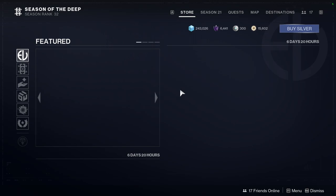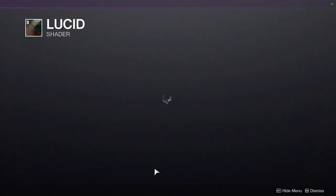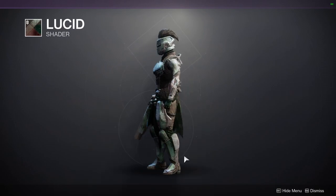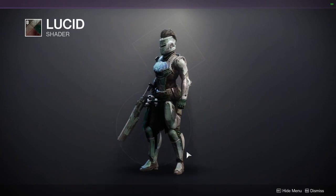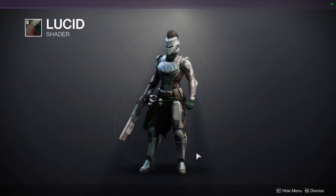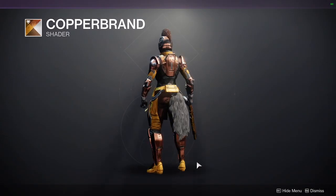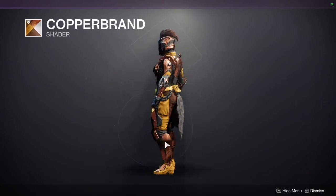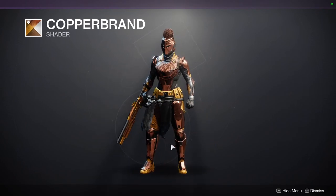For Eververse, the first shader is going to be Lucid. I really wish I liked this shader - I would definitely recommend picking it up just in case, because you might change your taste and realize it's really good. I like the plate armor color, it's just everything else that's like, eh. Copper Brand - I'm not a fan of this one either. Can you tell I was playing Iron Banner? It's fine, I would still pick it up. Always pick a shader up because you never know when it might come in clutch.